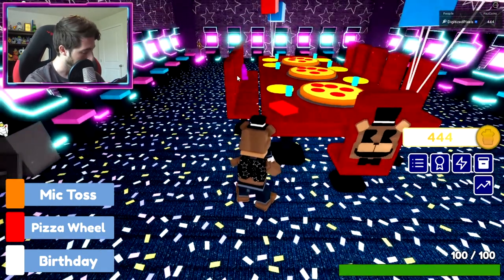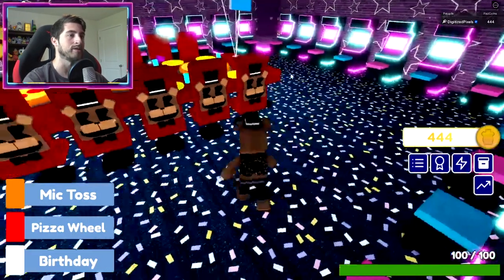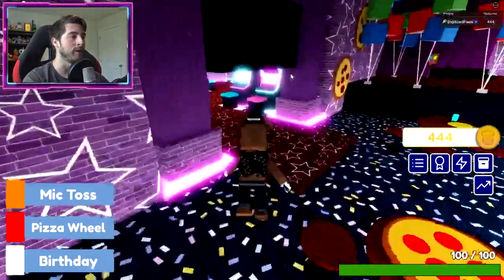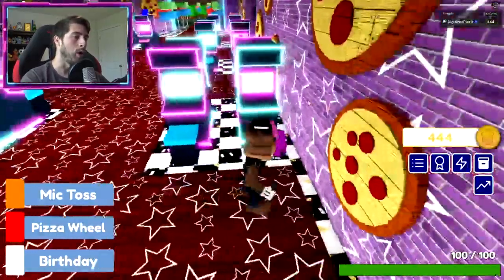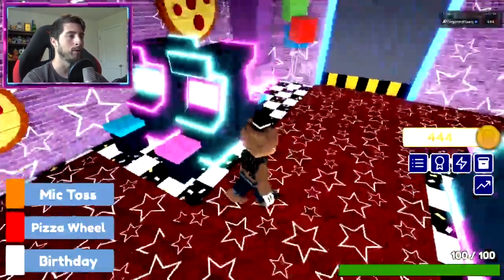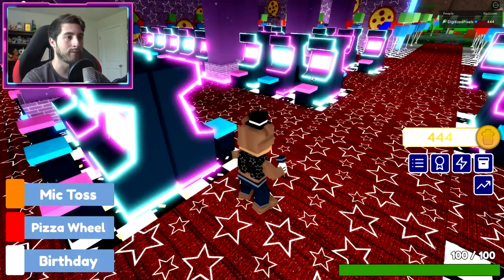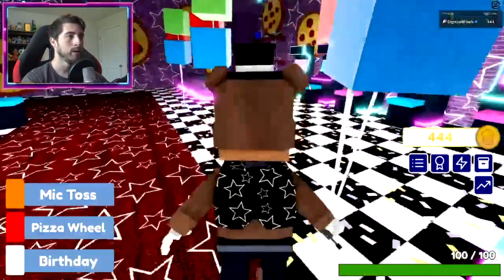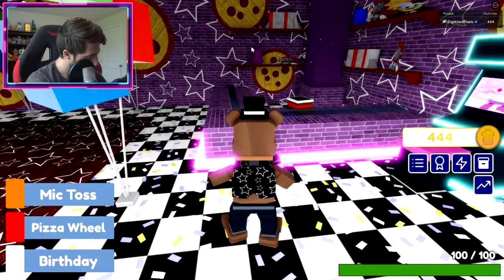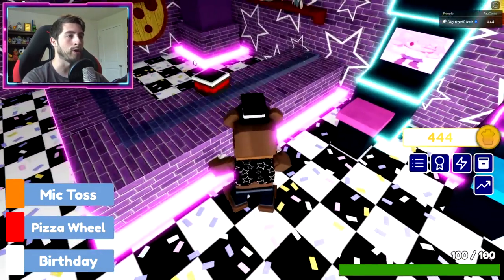We've got a purple teddy bear plushie. Then there's another Foxy mask over there, that makes two black. That should be everything inside the arcade - all items will always be inside here, not outside. There's a second purple teddy bear. Then back at the front there's a purple Freddy plushie - and I think that should be all the colors. There are no exotic butters for me this time, so we won't worry about that.